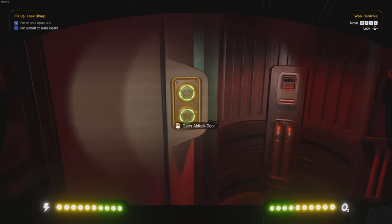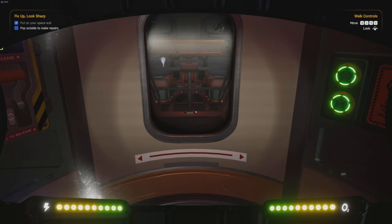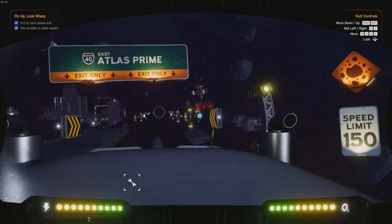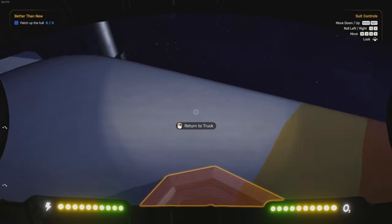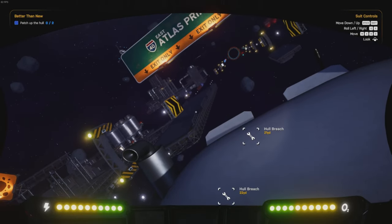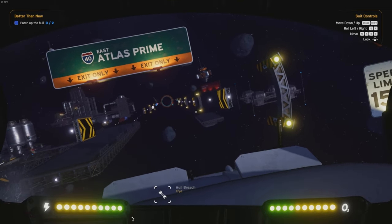Pop outside to make repairs. So the first thing we're doing is repairing our space truck. Oh, this is awesome. Airlock ready, do it man. Atlas Prime. Look at this, oh look at this. Whoa, it's very spacey, as you'd expect. Right, hole breach. Oh look at this - we've got some kind of controls. Q and E. Wow, this is wicked.